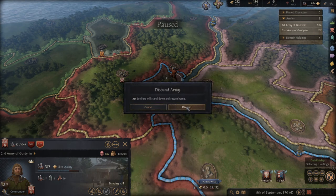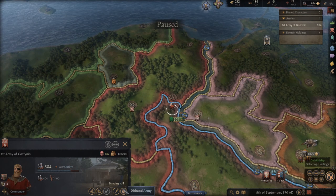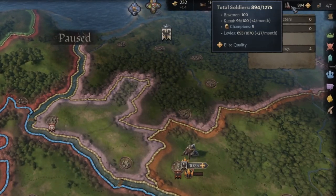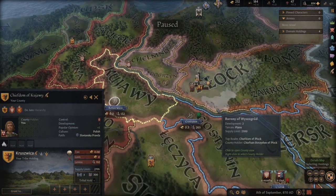I don't need this army anymore so I'm gonna disband. They vanish — you can disband your army even if they're in enemy territory. Now I have replenishment for my whole army, and my total army has increased to 1,275 because I just conquered new territory which gives me 132 levies. I'm still within the holding limit, so I can still handle the four territories I have here.